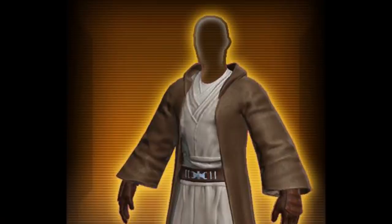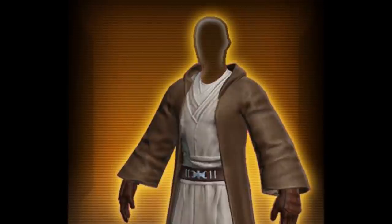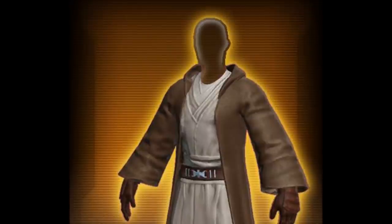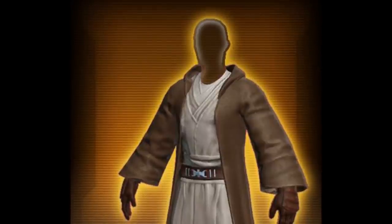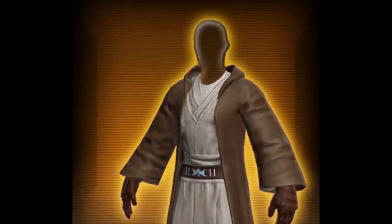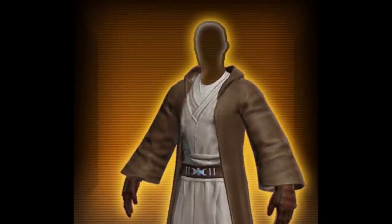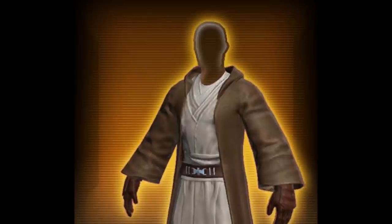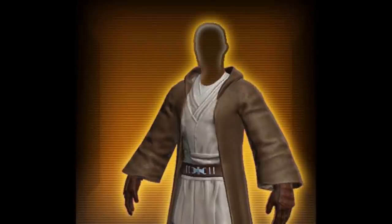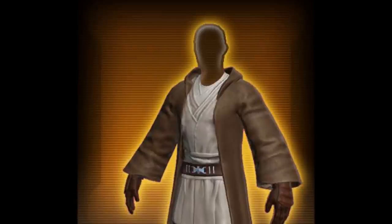The first one we have here is the Revered Masters armor set. This is the traditional Jedi robes that a lot of people have been expecting. It does look very similar to what we see in the prequels. It doesn't have a hood, which I think is going to be good for a lot of people because not a lot of people like the hoods. However, if you are looking for the hooded version, check out the Exiled Masters armor set — the upper body armor for that set has a hood. This is what a lot of people have been asking for. It's probably going to be gold.